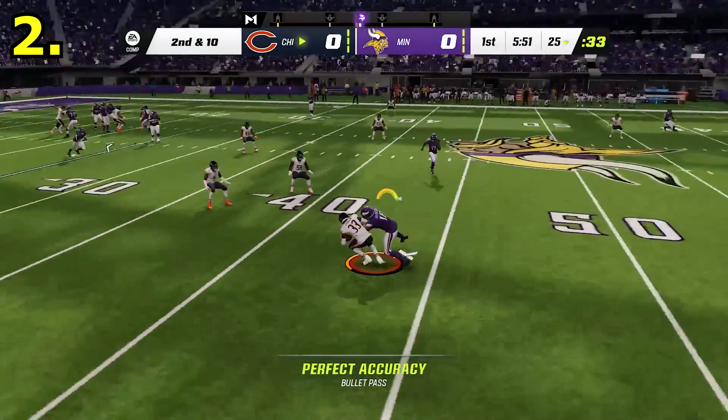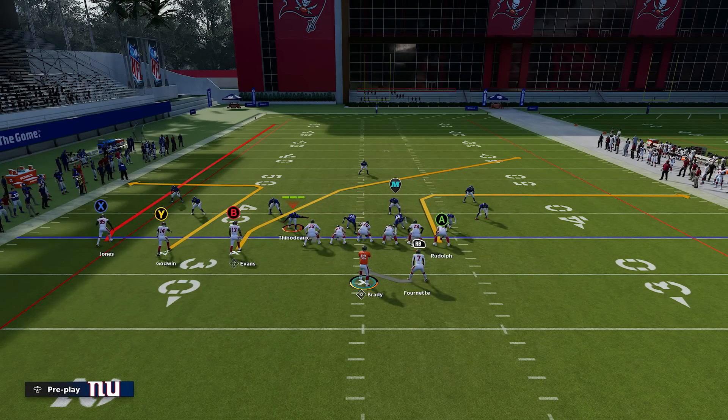Number two is drift logic for zone defense. We're going to spend a lot of time on this because it's one of the biggest changes in the game. We're going to start with crossing routes. A lot of people are saying crossing routes are still broken — that you can still throw them every play and the defense still does nothing about them — and that's simply not true at all.